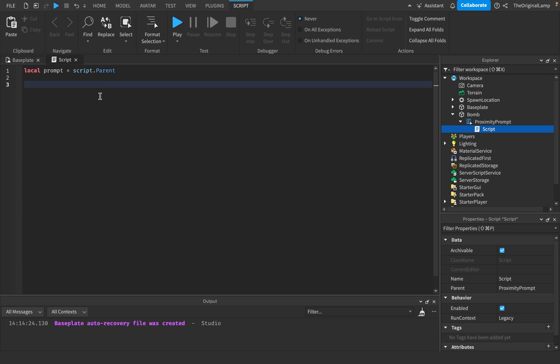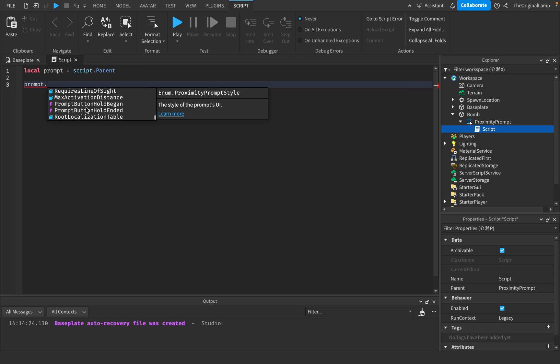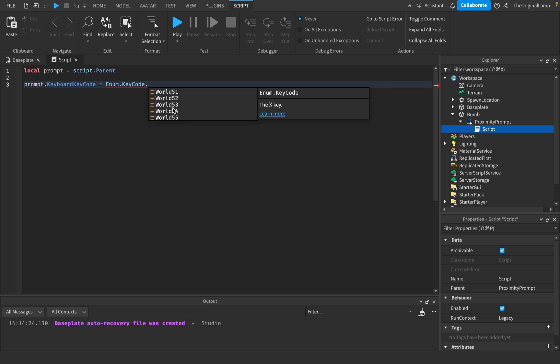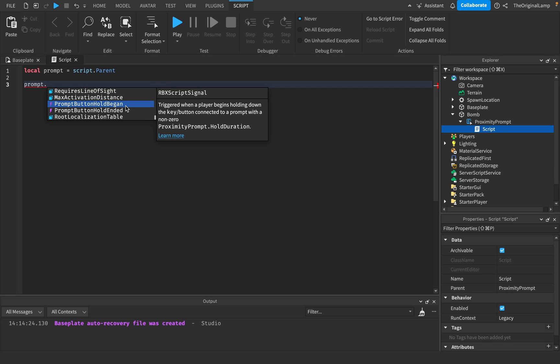For the events - prompt.what do we got? You can change the property, change the style, and also change the keyboard key code via enum. As for events, we have prompt button hold began and prompt button hold ended - so when the player actually begins holding down the key button connected to a prompt with a non-zero hold duration.